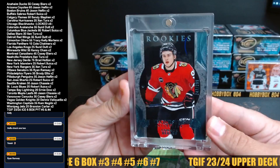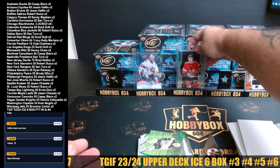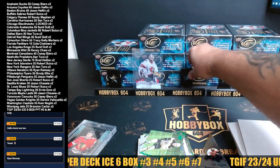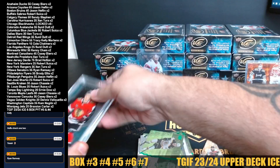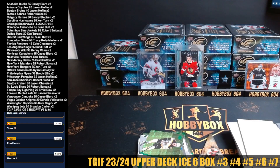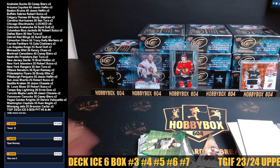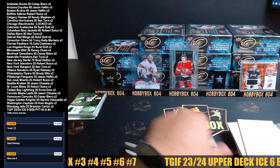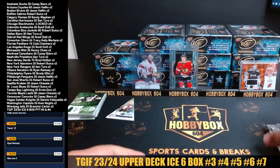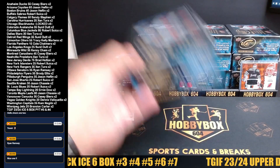There you go Cam — no Washington Ovechkin autos for you yet since you started buying, but you got yourself a Bedard. You might have to keep this one. So far we hit one base Bedard and one exquisite Bedard. Those are nice looking cards — I love exquisite. I wish exquisite had its own set on its own.